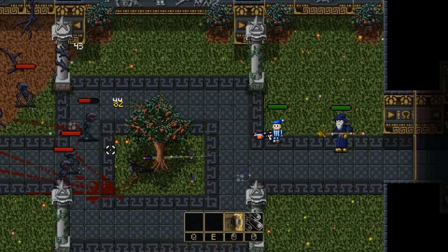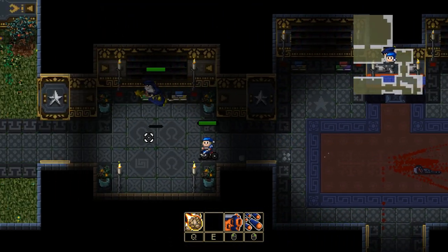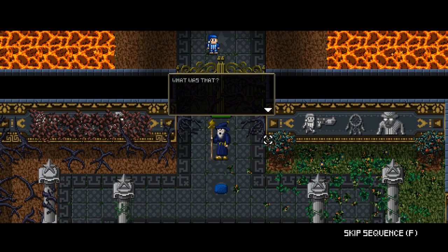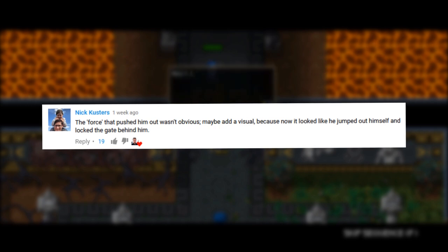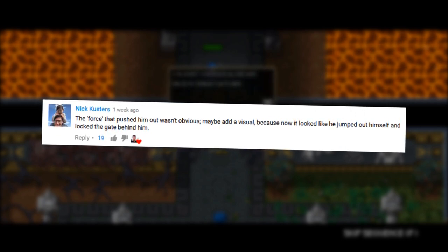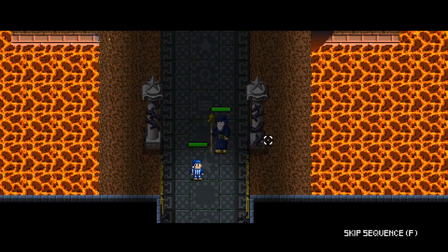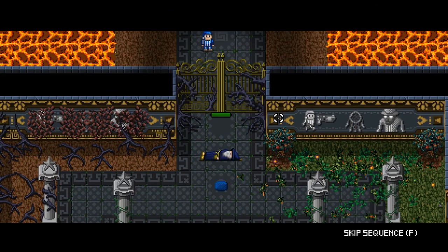First, I want to show you some changes we have made to the tutorial. In the last devlog, I showed you the last part of our tutorial, where Billy and Mr. Sandman is about to run up and face the main villain of the game. But Mr. Sandman is pushed out by an invisible force, so Billy has to continue alone. Nick pointed out that the force wasn't obvious enough, and that it looked more like Mr. Sandman jumped out himself and locked the gate behind him. And since Nick got the most upvoted comment, we felt that we had to make some changes. So instead of having Mr. Sandman land on his feet outside the gate, Fabian made a new animation where Mr. Sandman first lands on his back, and then jumps back up on his feet again. So now it looks more like something pushed Mr. Sandman, instead of him jumping out himself.